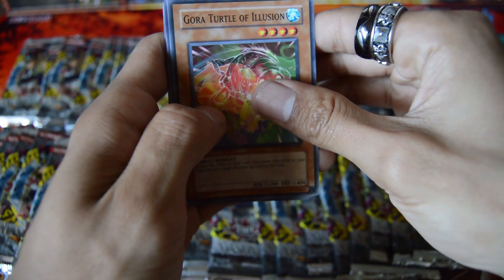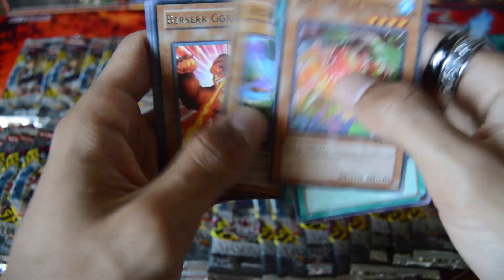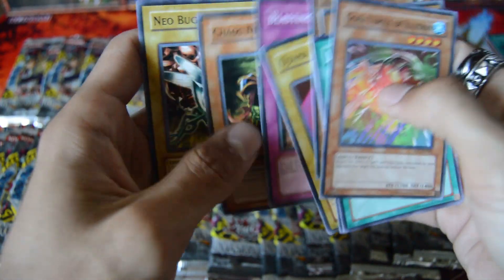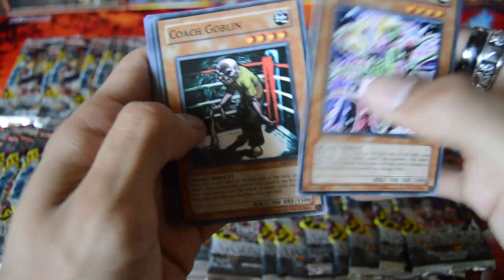We got Gora of the Turtle of Illusions, Jade Insect Whistle, Smashing Ground, Death Kangaroo, a Rare Berserker Gorilla, Odama Black, Blasting the Ruins, Chaos Necromancer, and Neo Bug. I think once I get halfway through this bottom row, I'm just gonna stop reading off the commons. I'll make sure to go through them at a decent speed so you can actually see them, just to speed up the video.